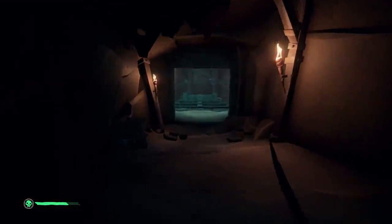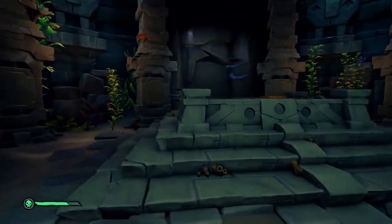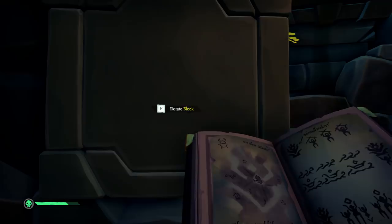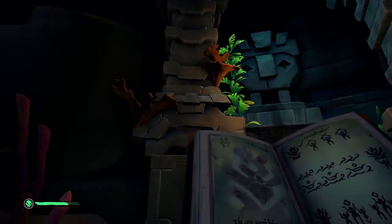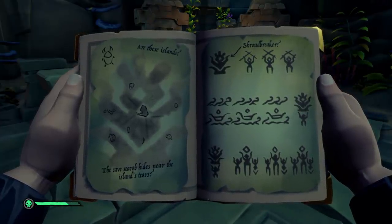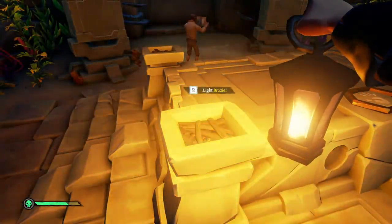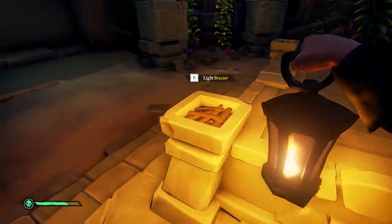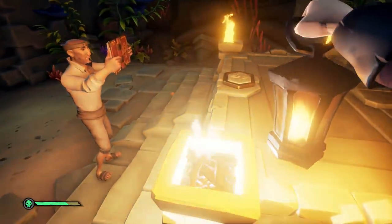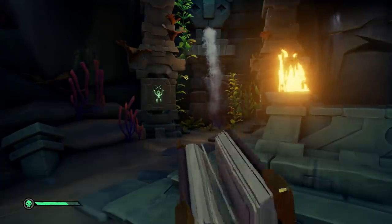This might be dangerous in here. Get your gun out. Do anything with these things? Rotate block. What does this say? The cave scarab hides near the Island of Tears. The Shroud Breaker — it's giving us a series of things to do here. Light the braziers, dude! I'm lighting braziers. I can see him now, friend. So the first one would be that... and then that one, yeah, and that, and that. Push the boot.